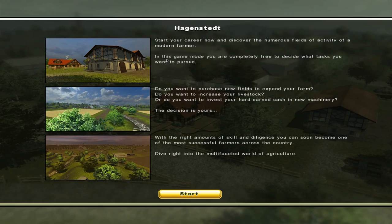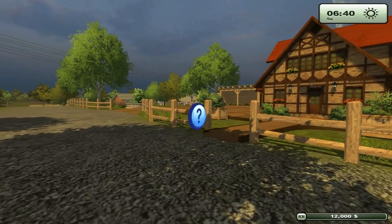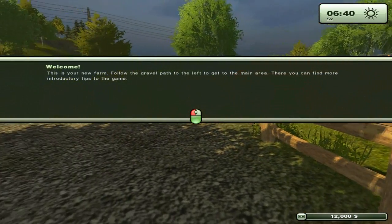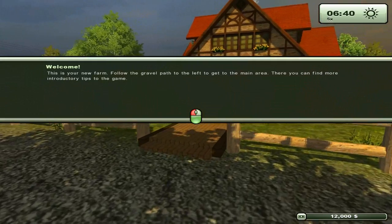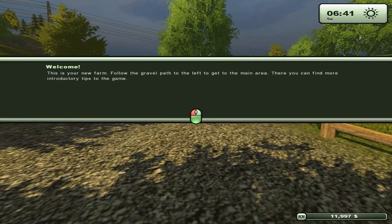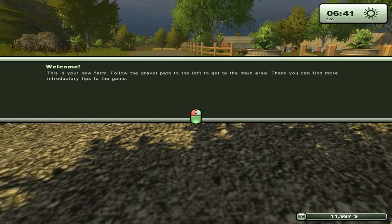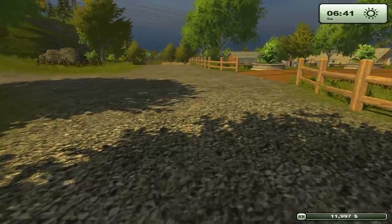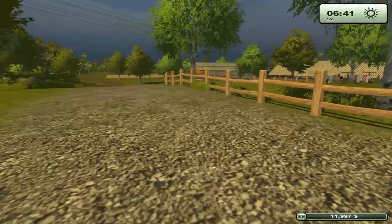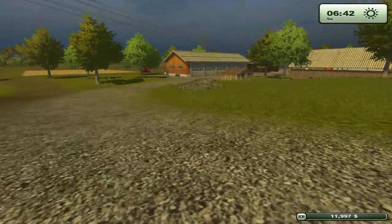We'll have this one. No, it doesn't have to be so bad. Okay, we'll have to go. Welcome. This is your new farm. Follow the gravel path to the left to get to the main area. There you can find more — thank you, I wanted to read it. So nothing. We'll have no tutorials. We'll have to go, yes of course.